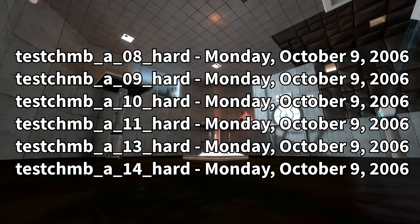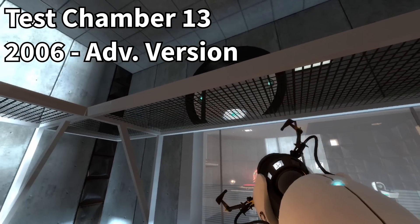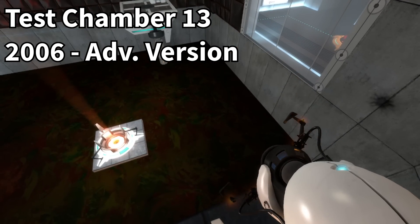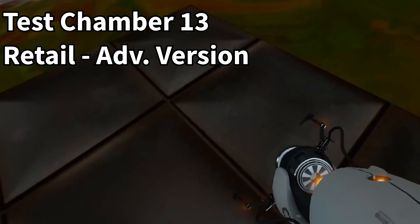To analyze these beta advanced chambers, we'll be going one by one, starting with Test Chamber 13, which is the most unchanged from its beta version. The floor in the second main area is replaced with a flood of Toxic Goo, and the cube from the first area is removed. There's only one main difference in this beta version: the lack of this metal platform here, which seems to have been added later in order to make the portal shot to Toxic Goo's second area more forgiving.